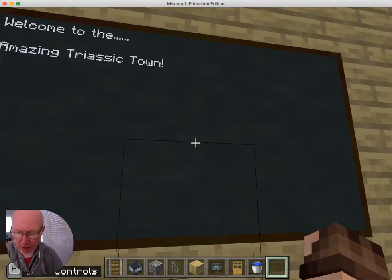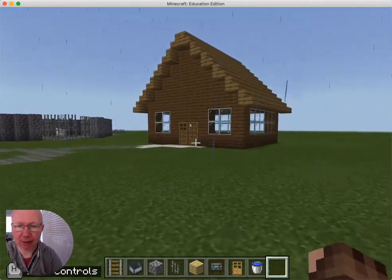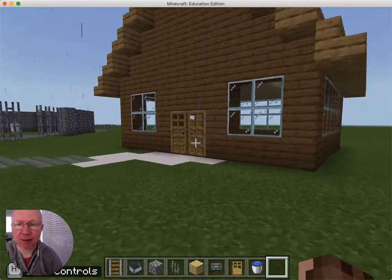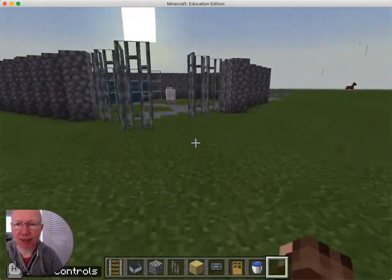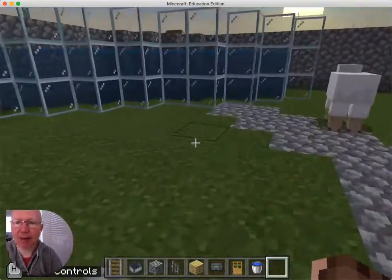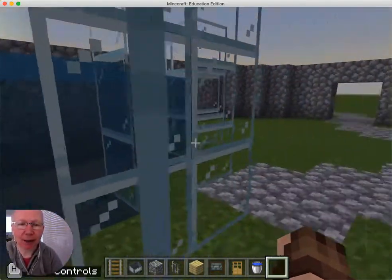We've got a lovely welcome sign and a nice log cabin that you can visit to stay in, if you want to stay in Triassic Town. The first little feature I'm going into here is the aquarium, and you can see we've got some fish swimming around our aquarium.